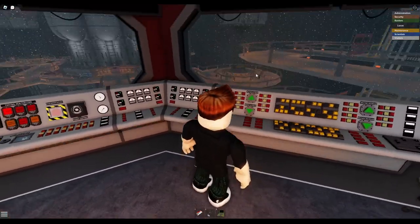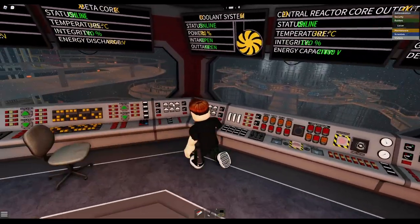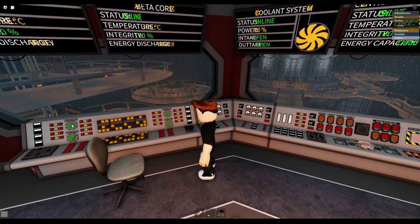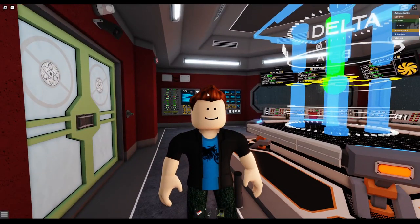So this right here controls the energy discharge. What you're going to want to do is set that energy discharge to 11,000. Do not set it to anything over, or else this is going to happen — that is what you don't want. So set it to just 11,000, and it's easy to remember. Once everything is set to 11,000, you have just collected infinite power.